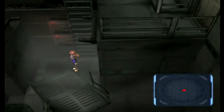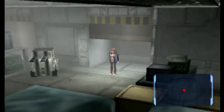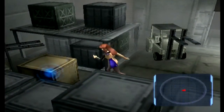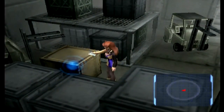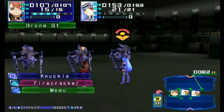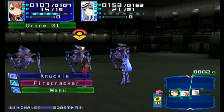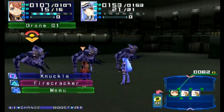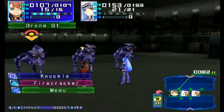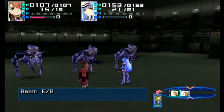We are still technically in the tutorial of the game. This is a long tutorial but the items we get here will carry over, so we're gonna try to get every item. We still have quite a bit to explore. These are Gnosis — they're weird, alien-looking things. We don't really have an explanation for what they are.